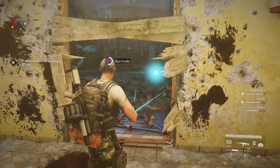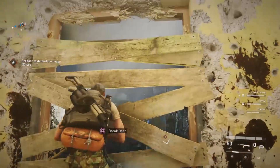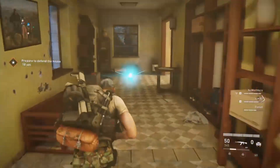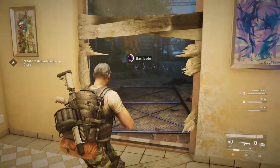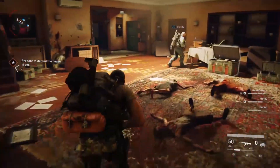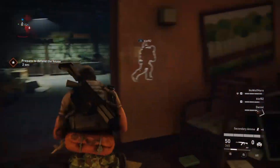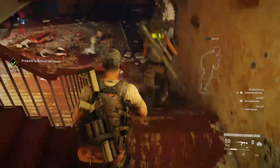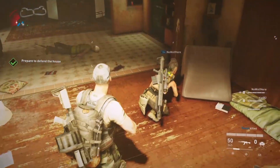Whenever you're here, if you're the same class as me you can throw claymores on the outside and barricade the doors up so zombies get claymored and can't run from it. You can also put a claymore back here at the back window — they come from here too. I'm going to show you a nice little cheese spot where you can easily get through this. I'll place this auto-turret down and we'll head upstairs.